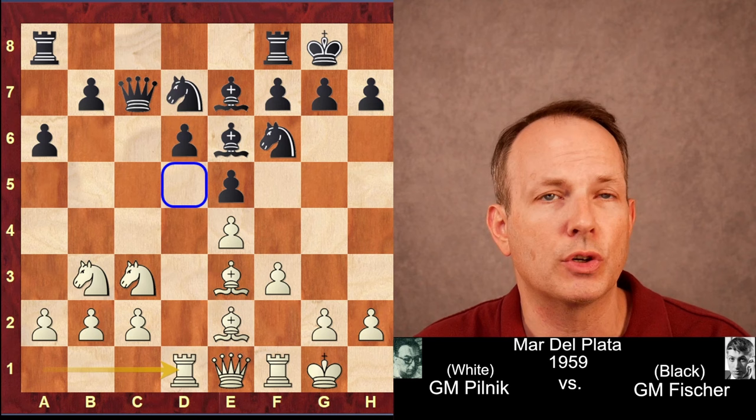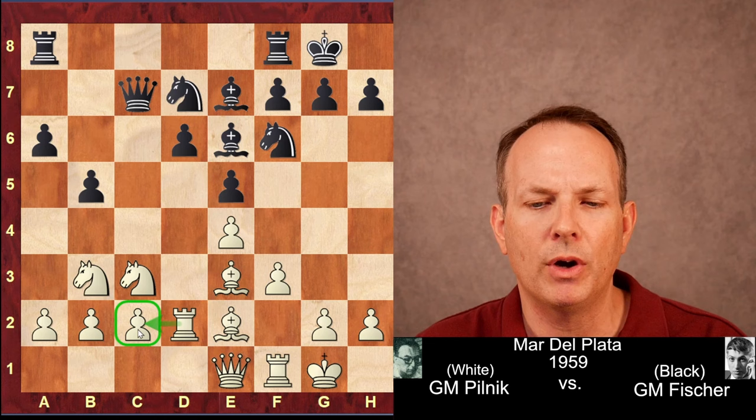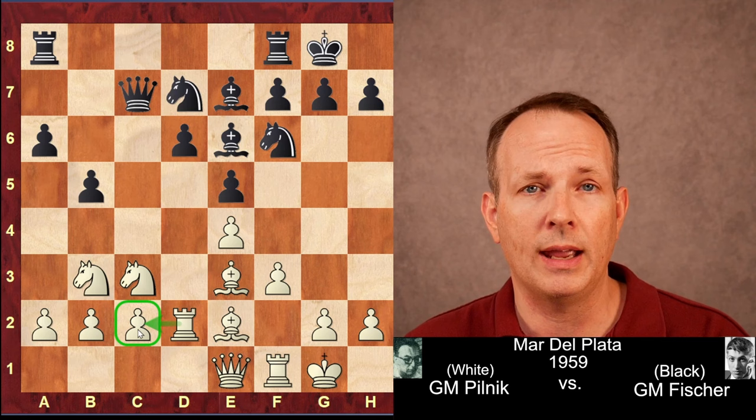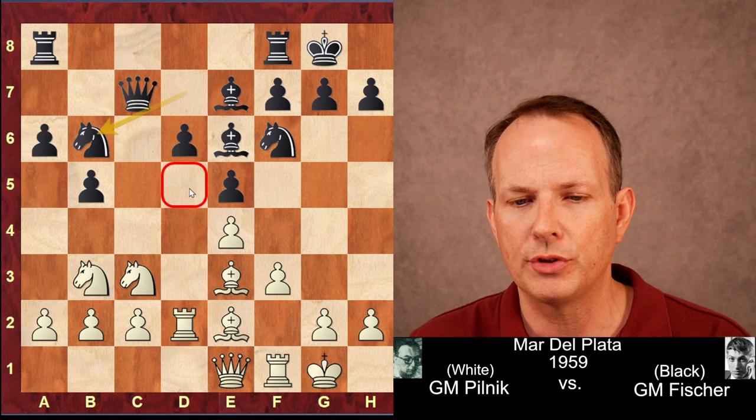And now rook to d2. The worry is that black will play b4 and the pawn at c2 will hang. But when white plays a move like rook to d2, you can be pretty confident that black has won the opening battle and is at least equal - and that is definitely the case here. Fischer can be very happy with his middlegame position. He plays the move knight to b6, continuing to control the key d5 square and the center of the board.